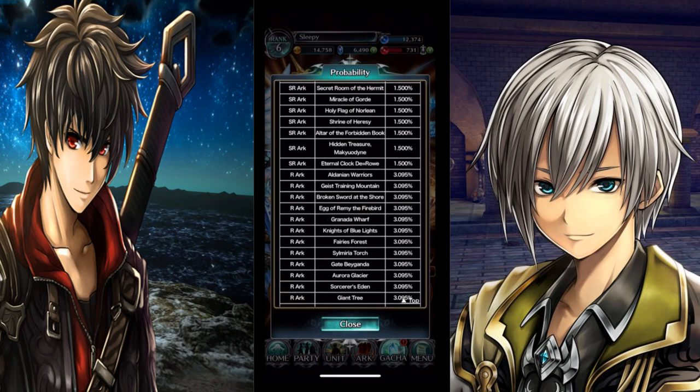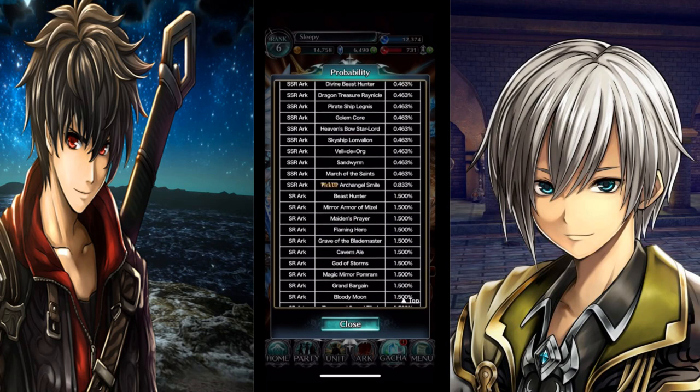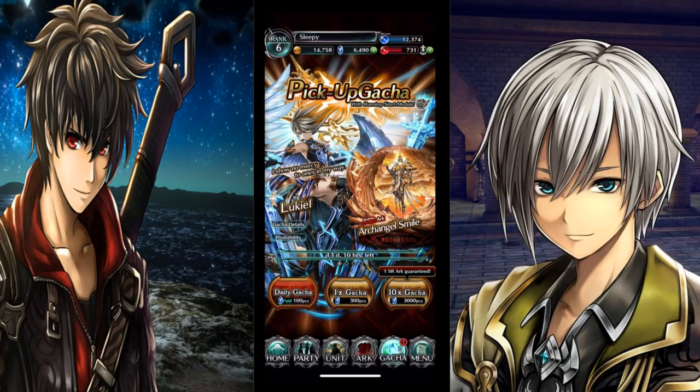Do I recommend summoning for it? It's highly recommended to get the SSR arc Archangel Smile — I highly recommend that. The rate window for it is 0.833%. But yeah, I highly recommend summoning on this. It's here until December, so you've got plenty of time. You get a lot of crystals and gems from the story, so save those up. I'm at 6,000 right now — we might do a summon video, and that summon video is coming soon, so be ready for that.